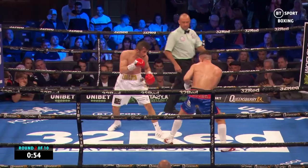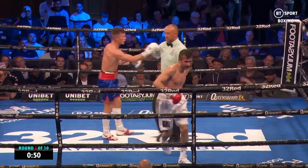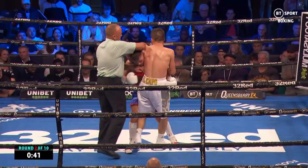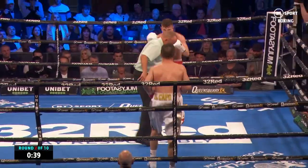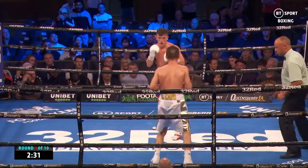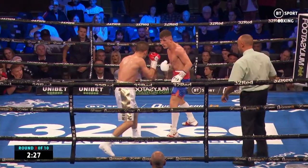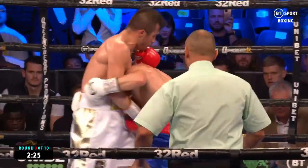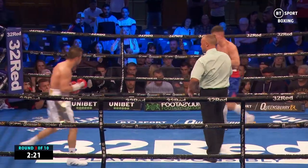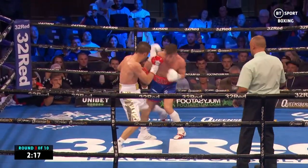Belluta's got to make sure that jab is sharp and crisp; he can't afford a slow punch. It's a case of Belluta just missing with his jab, and Foster coming low. Fast jab — he's literally looking for a reaction off Belluta, wants him to throw a shot. Cat and mouse at the moment, just trying to draw the lead from the opponent here, Foster.